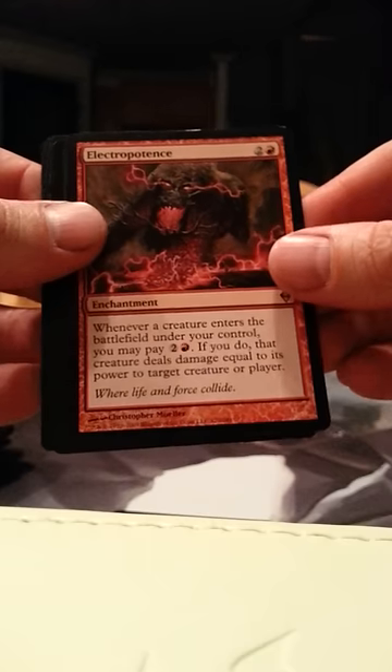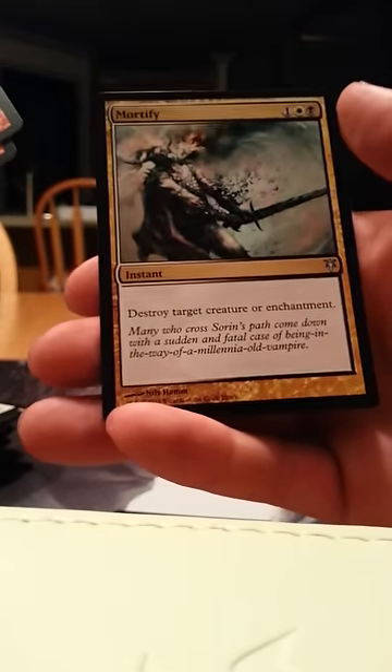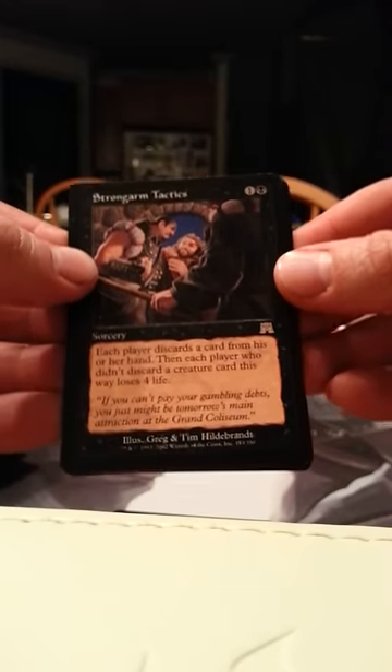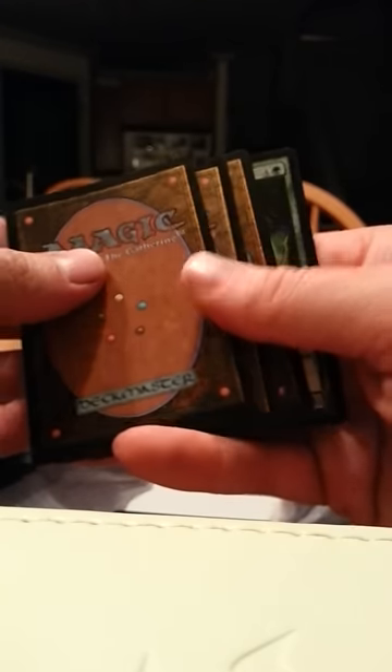Another Red Rare — Electropotence. Another Act of Treason, Flickering Spirit, Nightbird's Clutches, and Immortify — I'll find a home for that too. Again, I am an Esper player. Strongarm Tactics and Elder of Laurels — neither of which excite me that much.